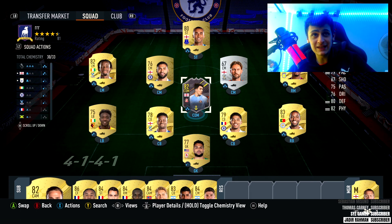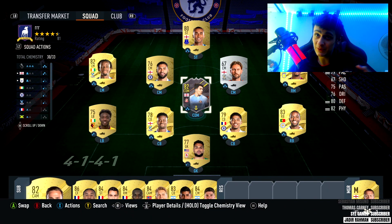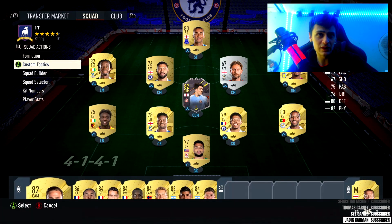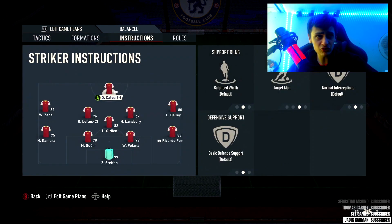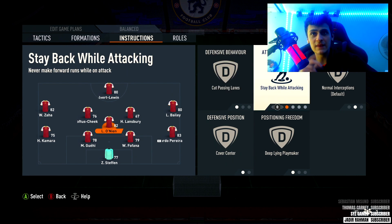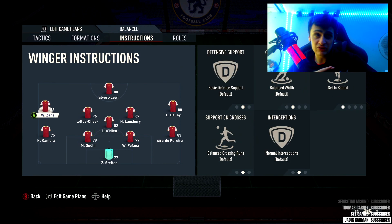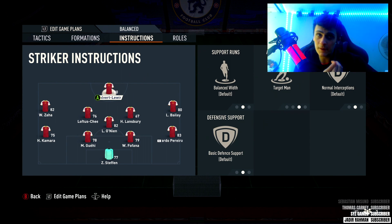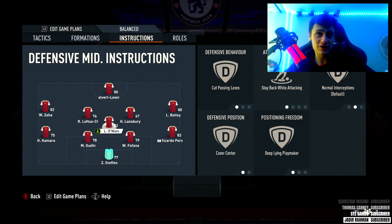For an 82-rated card, not only him but I genuinely cannot believe how well Loftus-Cheek did as well — really so good, three goals in two games, which is absolutely incredible. Lansbury held his own too, 67-rated, he did alright. I was really impressed with this card — I liked how he turned, broke up play really well. The custom tactics with this formation: 47-47 balance, pretty much all the same. Instructions are kept very simple — stay back while attacking on the full backs.